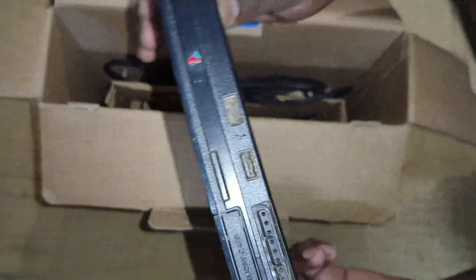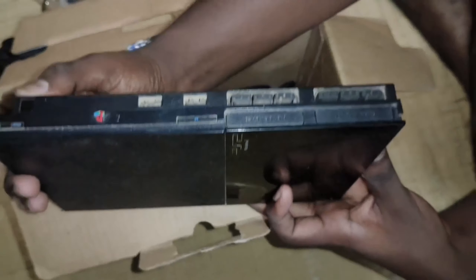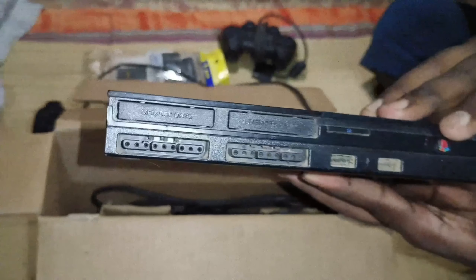This is our console guys, so this is our logo — the PS2 logo. So guys, this is our joystick slot, memory card slot — so everything is good. This is the power button, so once you have installed it, it is installed on the console now.